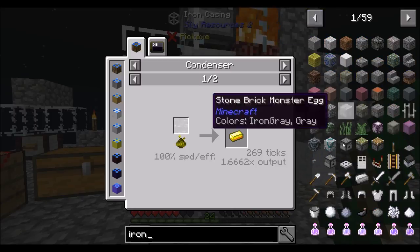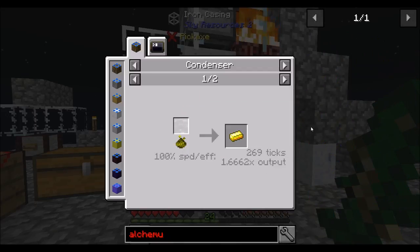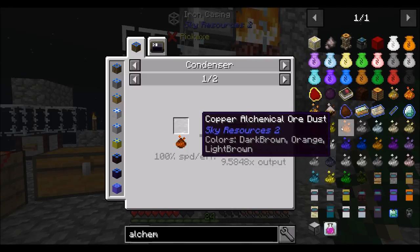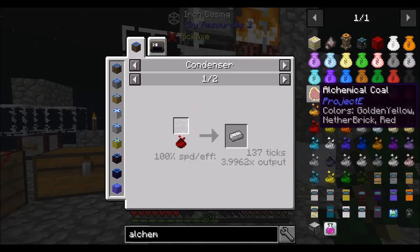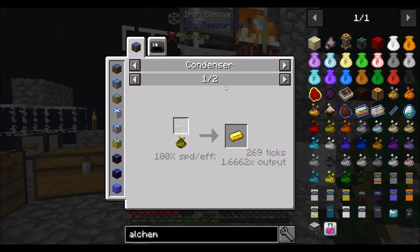Iron, for example, let's do alchemical dust — iron is about four at 100% speed and efficiency. So you've got to look at this multiplier here to figure out how much of a resource you're going to get. Like copper is a really high number. Tin is about the same as iron. Silver is a little bit less. Zinc — you can see all these numbers that mean things. So basically gold, you get a little less than half of it per craft.